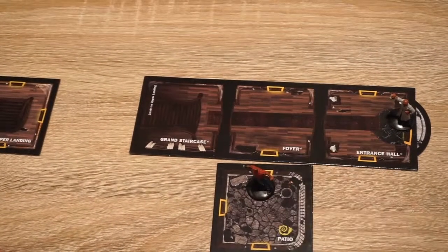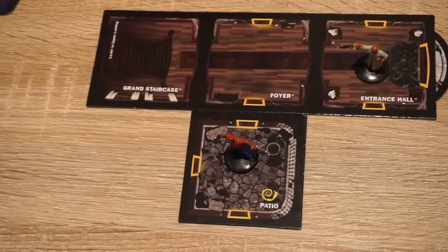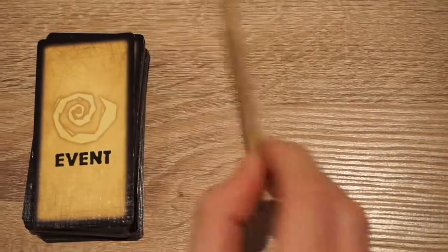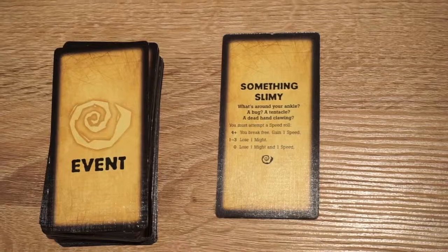Once you move into this room you reveal an event card. Flash has revealed an event card which we must resolve before the end of his turn. Reveal the event card and follow the instructions. This one is called 'Something Slimy.'